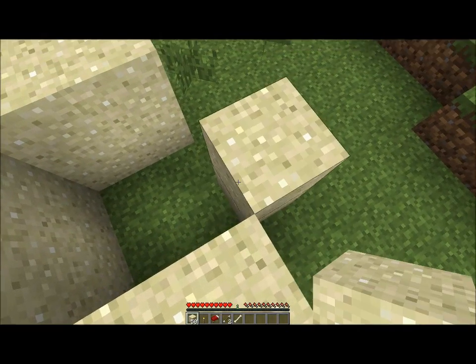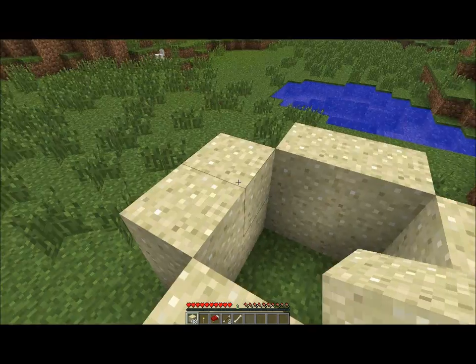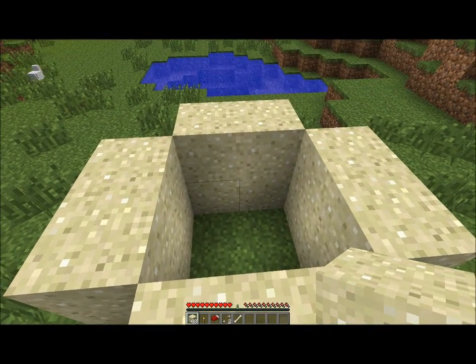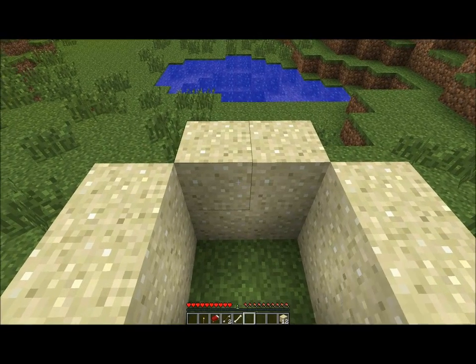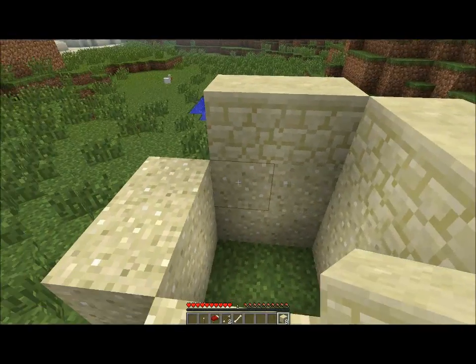I'm just doing this episode quickly to show you — I had this idea in my mind. So you're going to do four sides, which uses 16 dirt blocks. I haven't been in this world in ages. Then you can craft this into sandstone — get 12 blocks of sandstone and place them around like this.